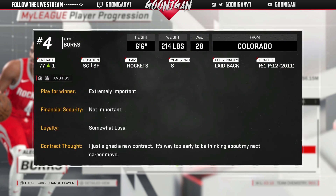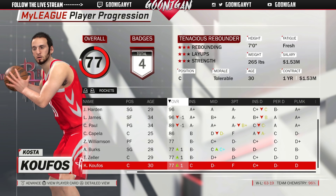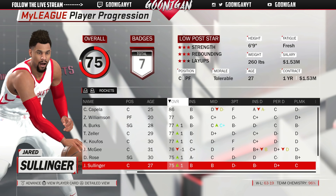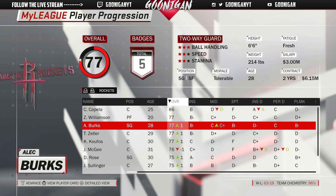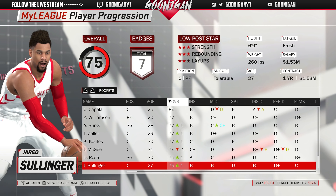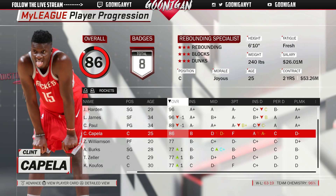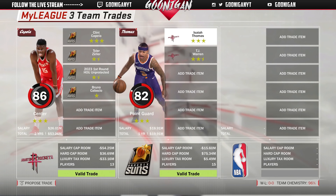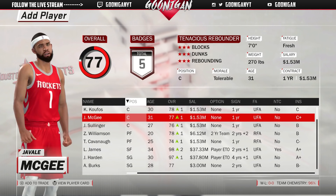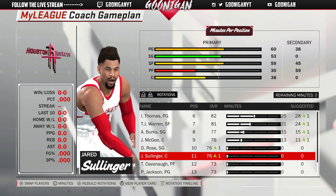Williamson drafted with the number one pick. We also sign Alec Burks on a cheap two-year six-million-dollar deal, Tyler Zeller as a backup center on a super cheap contract, and Kufus as well. We have three centers — they won't all get minutes. Derrick Rose went up to a 75 but that's because we switched him to shooting guard; he's probably not going to get minutes now that Burks is in town. We're also going to trade Capella — we bring in TJ Warren and Isaiah Thomas for Clint Capella. We won't have a great center, but Kufus or McGee will play.